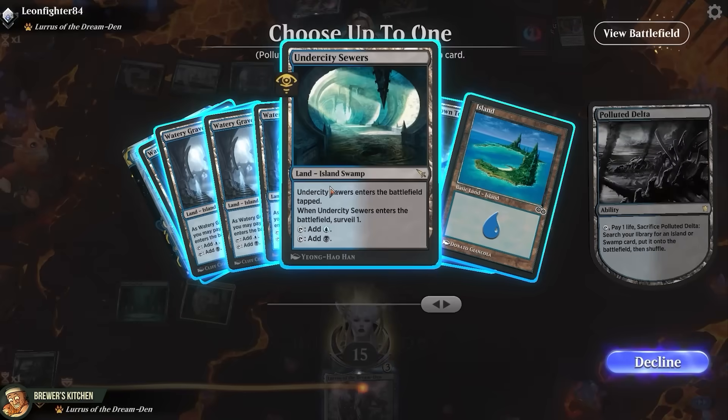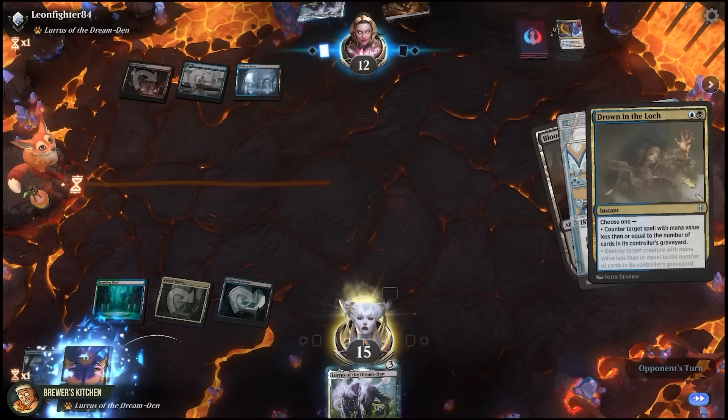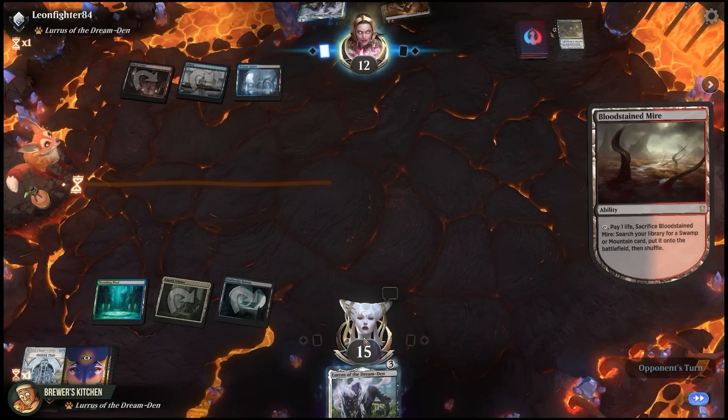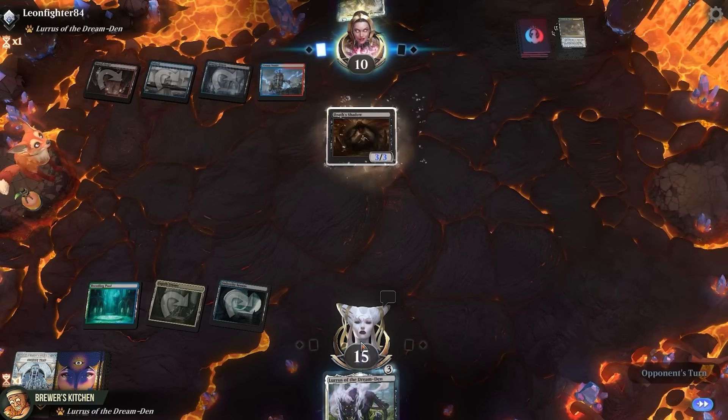Crack our Fetch as well, get a Surveillance Land, and put Surveillance Land into the yard. We're in full topdeck mode here. That counter might have been enough to save them. Death Shadow is a 3/3 — that's a clock.